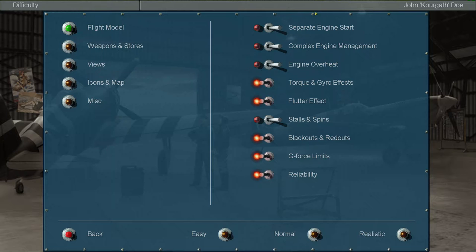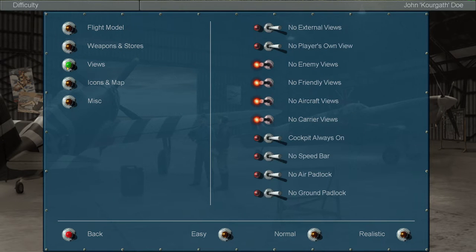Separate engine start wouldn't really be that important, especially if I'm generally going to be playing single-engine fighters. I don't think I'll be playing as bombers very often unless you guys really request it. But this is generally going to be my difficulty setup for this first playthrough.